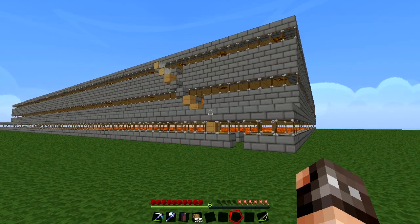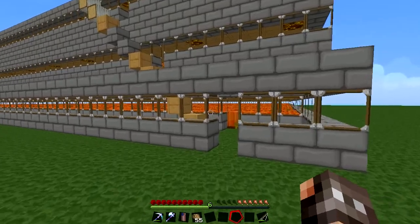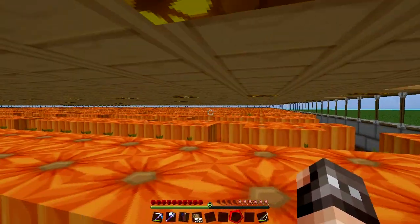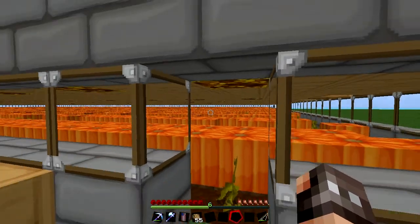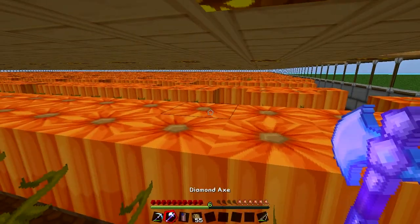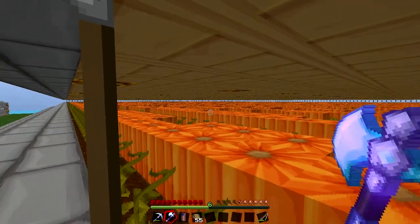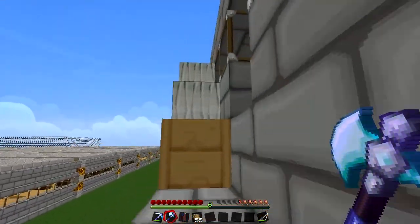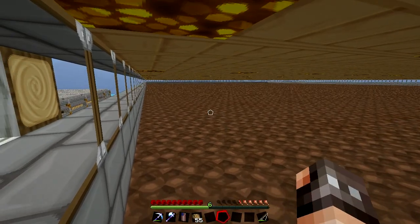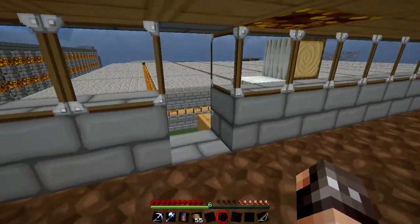Now one of the final things I want to show off - I've been working on this little farm right here. This is my pumpkin farm, it's going to be three floors exactly. I can come here and harvest all the pumpkins I need. That's the first floor, this is the second floor, and the third floor isn't quite finished yet - I still need to add the water and get it planted.